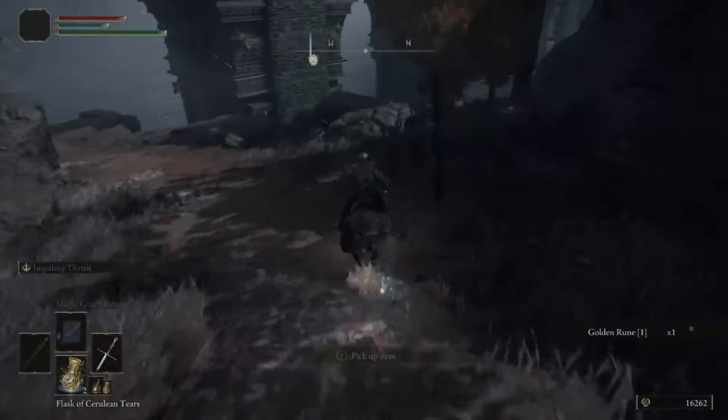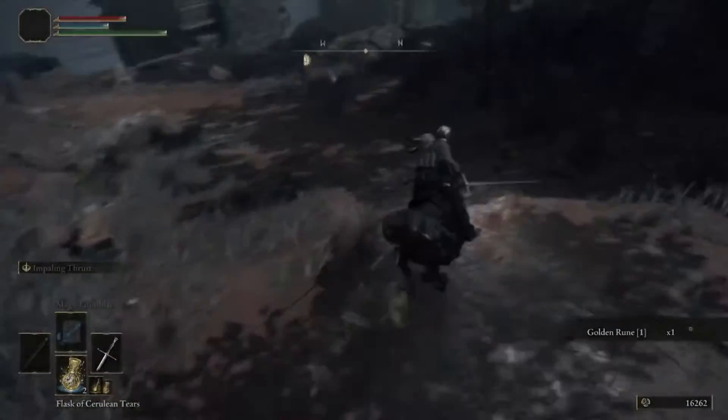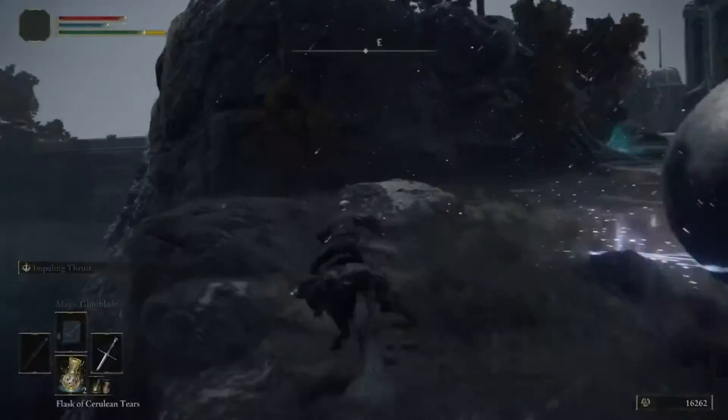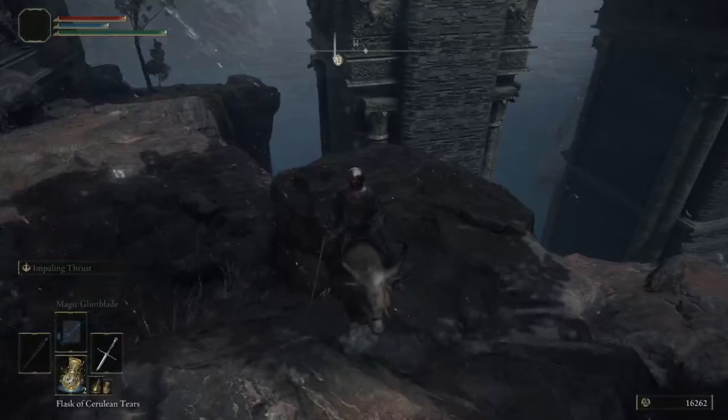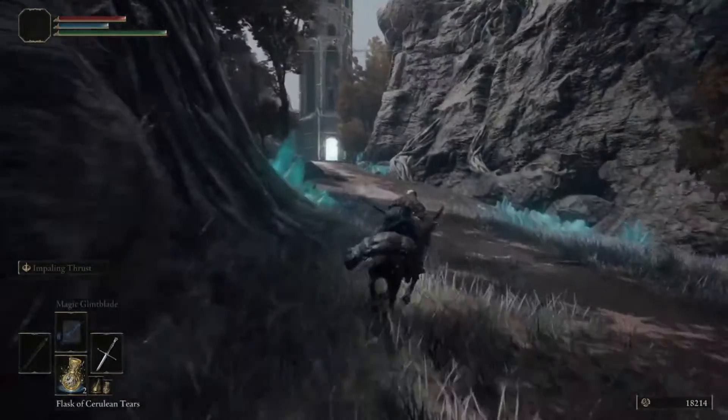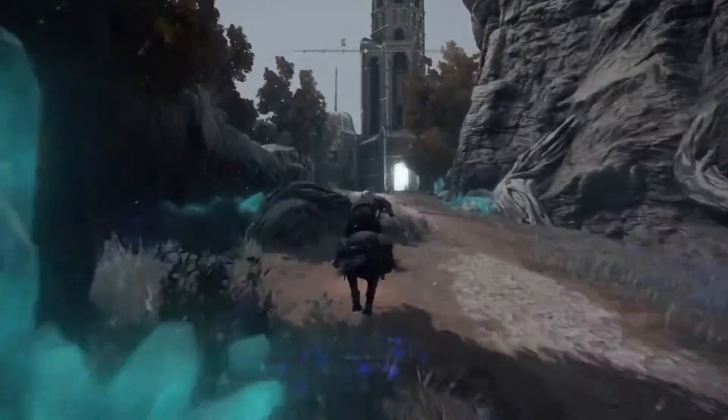Occasionally you get these golden runes that will pop up on your path and spawn. Otherwise, just spawn that, run to the side real quick, let that roll off the cliff, watch it to make sure it gives you some points. And there's 2k runes right there. Just easy peasy.